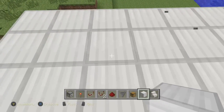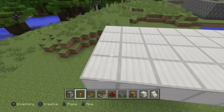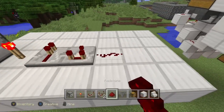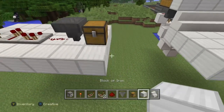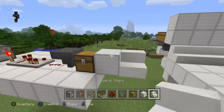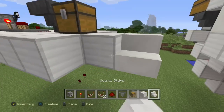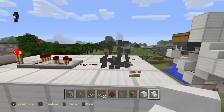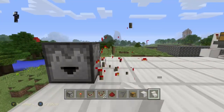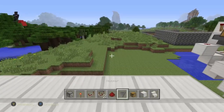For the platform, you want at least a four long by seven wide platform. You're going to need droppers, a redstone torch, a repeater, a comparator, redstone dust, a hopper, a couple of chests, a block of your choice, and the stairs corresponding to it. For example, if you have an oak wood block, you're going to need oak wood stairs.